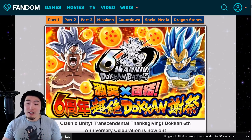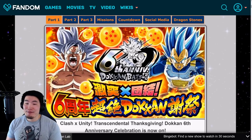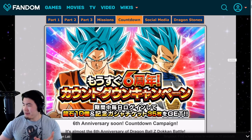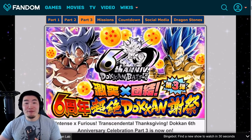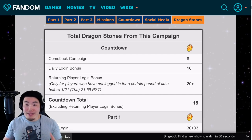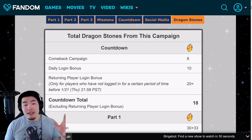The final number for Global is probably not going to be exactly the same but it should be quite close. The anniversary is broken down into multiple parts: we have the countdown, which starts in about six or seven days, then the first part, second part, and third part. The Token Wiki does a full breakdown of how many stones each part gives out — how many stones JP players got for each part of their celebration.